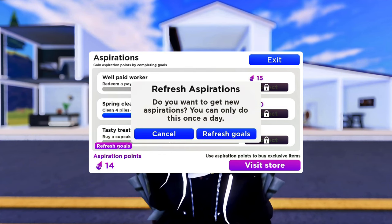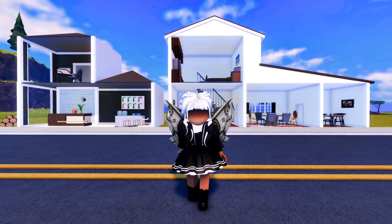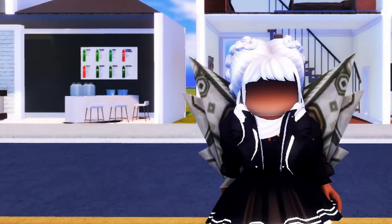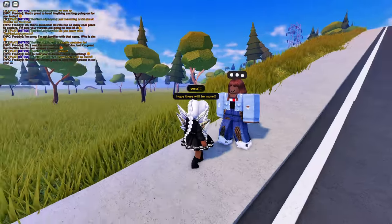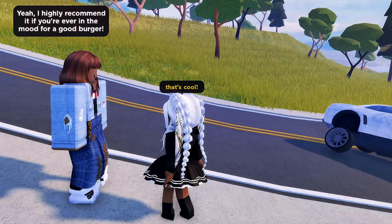We now have the ability to refresh aspirational tasks up to once a day. Before I show you the 27 new furniture items in this update, I want to highlight two previous features that didn't get enough attention — like the AI-powered NPCs that walk around the map.